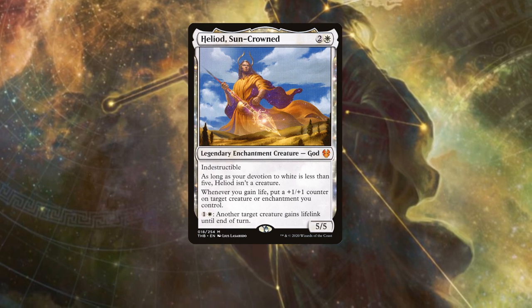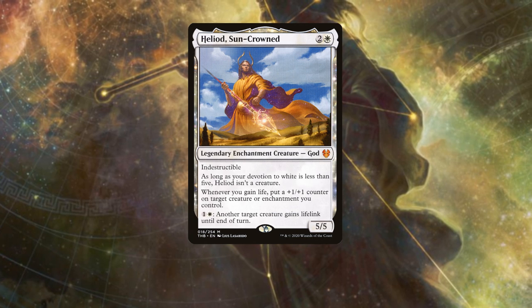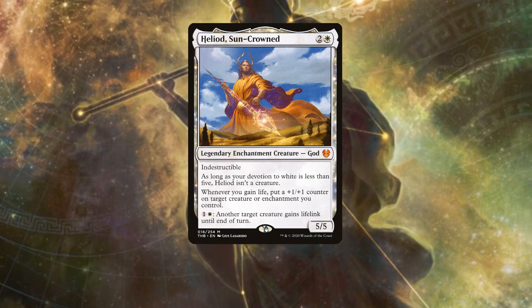And whenever you gain life, put a +1/+1 counter on target creature or enchantment you control. And for 1 generic and 1 white mana, another creature gains lifelink until the end of turn.